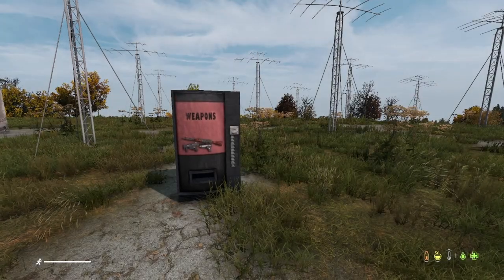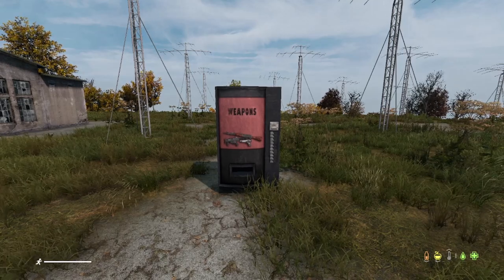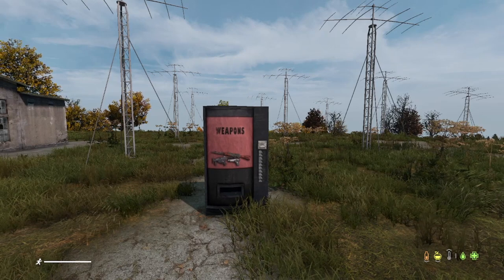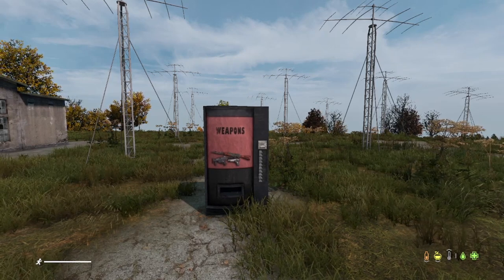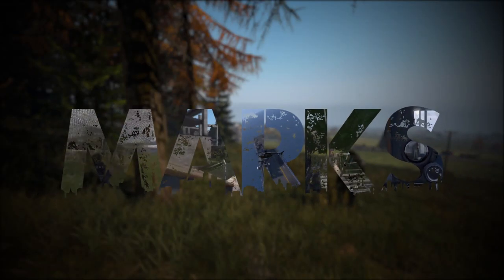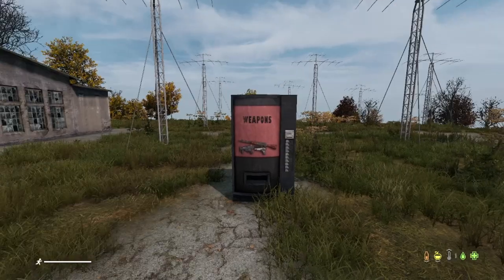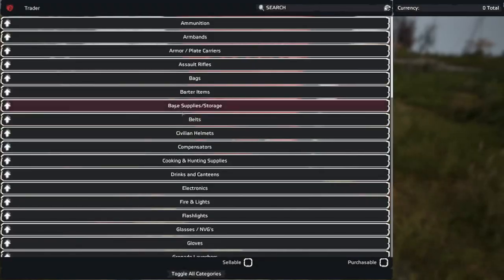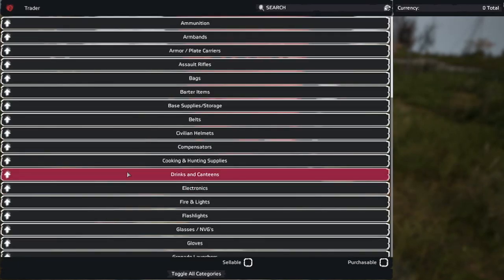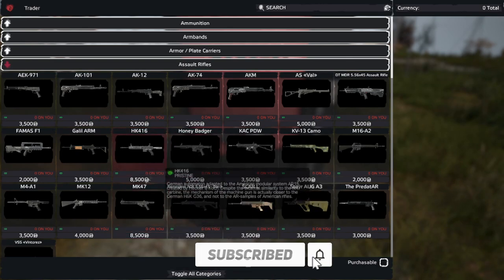What's going on guys, we're back with a new video. In today's one I want to show you the new update that has come out for DayZ Expansion's trader system. They've done it now so when you're in a trader you can customize attachments that you want to put on your weapons and on your vests. It's a really cool system. You go up to a trader, interact with it, and you get a load of different options. We're going to go to assault rifles and I'm going to show you what it's like to kit out an M4.